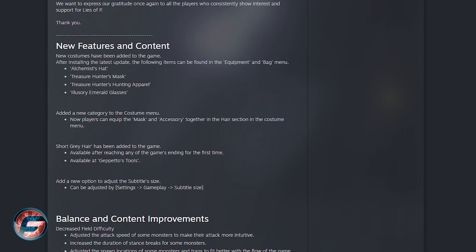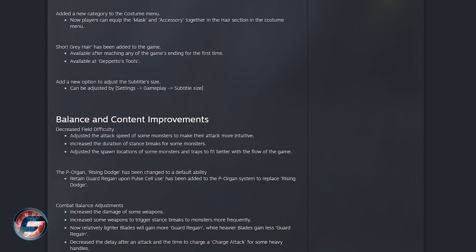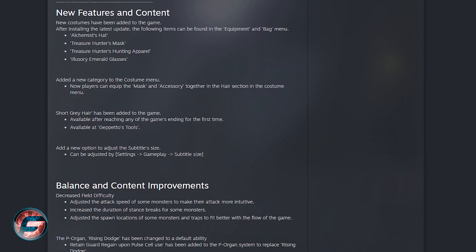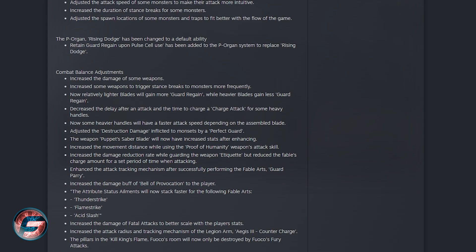Those are the free items and new content added to the game. Let me know in the comments if you think Lies of P is going to get Best RPG of the Year. Now we're also going to take a look at the balance content and improvements of the game.